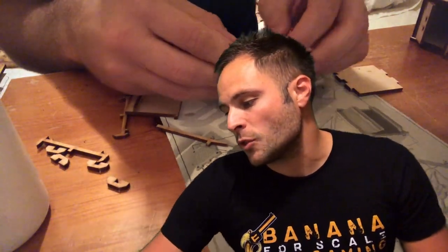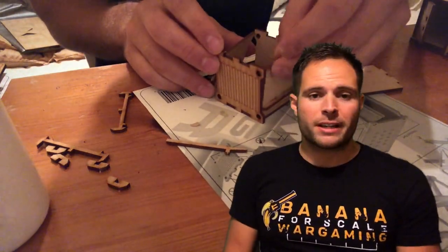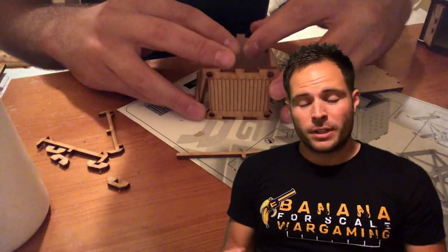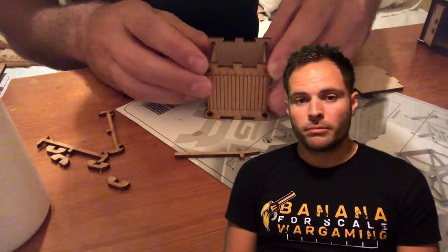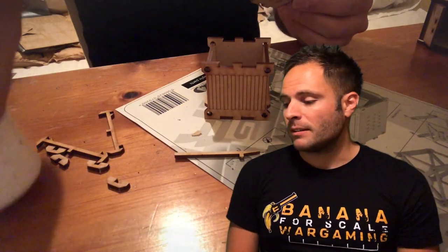The difference between small and large is that with the large you get an extra large container and an extra small container — so that's three large containers, two small containers, plus the two crates to put the containers in. That's quite a lot of scatter terrain — you could almost look at filling a Kill Team board with the large package.